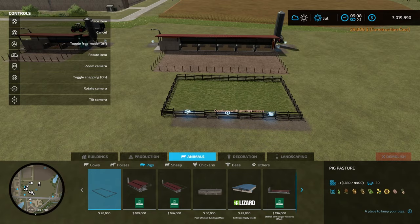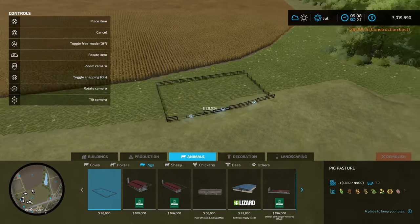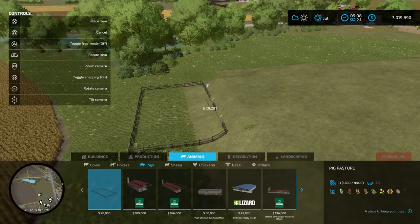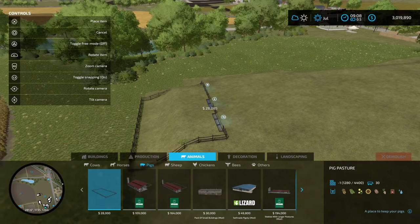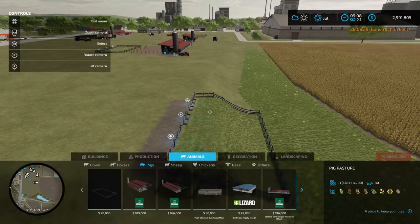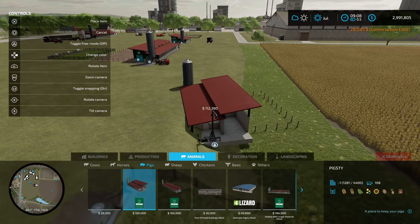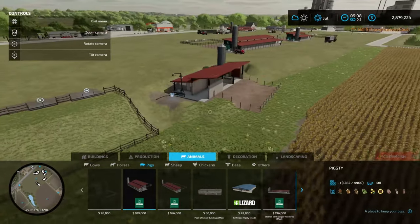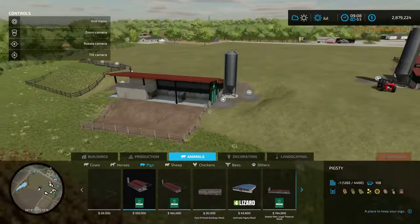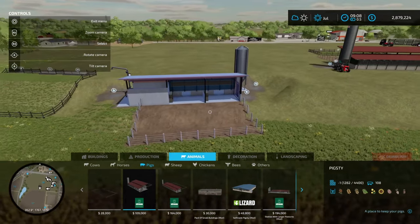You can see it's $28,000 to place that one. If you go to an area that needs some terraforming, the cost of the pig pasture will alter based on the amount of landscaping required to get it level. It can cut into the hill a little bit to level it off — just something to be aware of in build mode. It does charge you extra money to terraform that land.